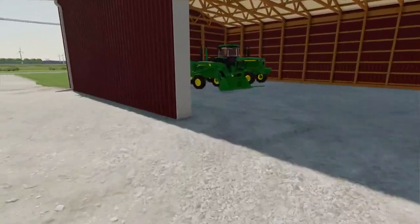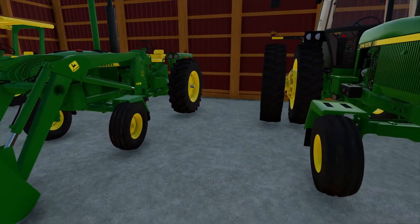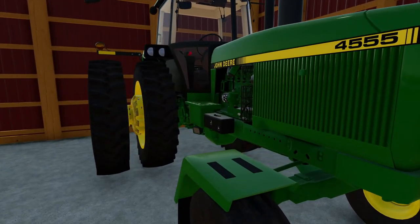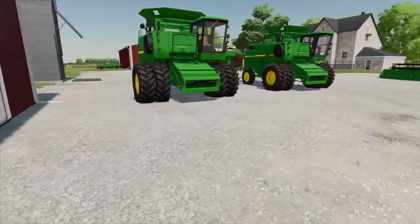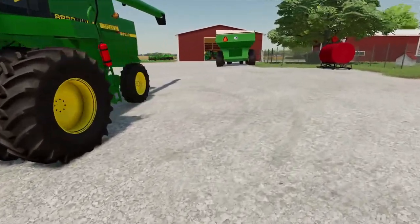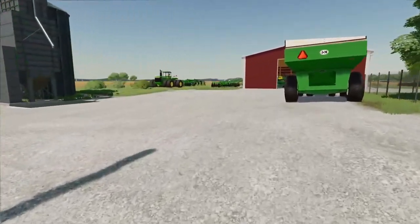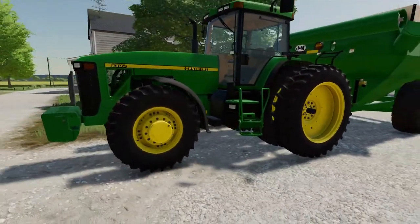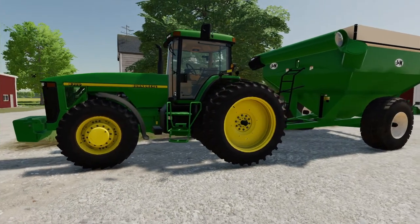I've been wanting to play with the 3020, the 4320. We got this 4555 — this is gonna be one of the drilling tractors. I think we might be getting like a 4450 or maybe a 4440. Then we got the two 8820s, two 30-foot heads. We'll probably get two eight-row corn heads for them. Probably not gonna run 12s because I am running a 16-row planter. Here it is — I've been dying to play with this thing.